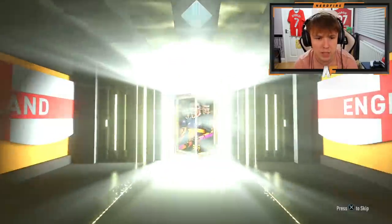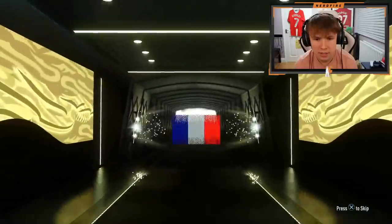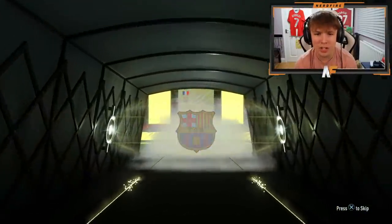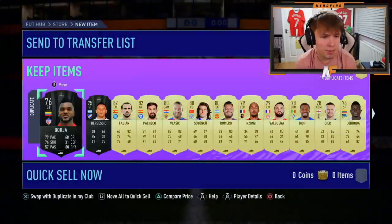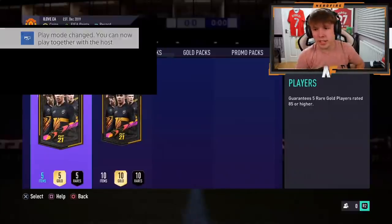Final ultimate pack before we get into the 83 pluses. Who's it going to be? French striker — Antoine Griezmann. Of course it's not Kylian. If it was Mbappe that would have been sick. We get one walkout out of three ultimate packs. Now, 85-plus — Foot Birthday. I need to stop asking for a Foot Birthday now, maybe they'll give us one.